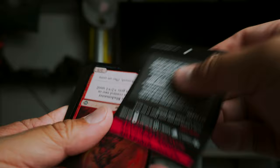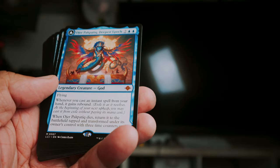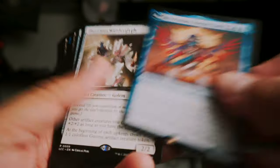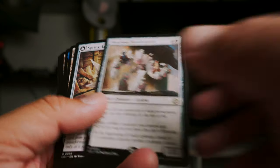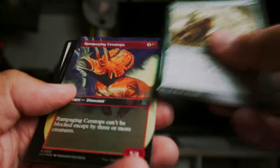I wonder if anyone's actually trying to get all the Jurassic Park lands. Ojer Pakpatiq, Deepest Epoch — this is a tough one, I actually got this in one of my pre-releases as well. Illustrious Wandergraph — that's a double rare or rare-mythic pack. Those are always winners, but this box had Cavern of Souls in it, so I think that's pretty good.